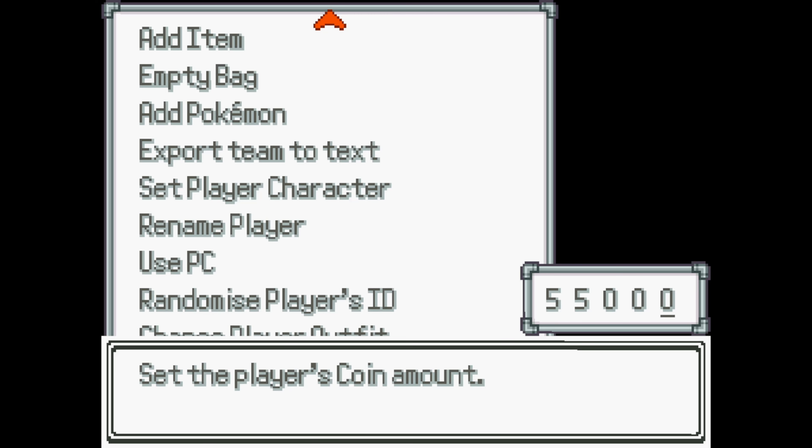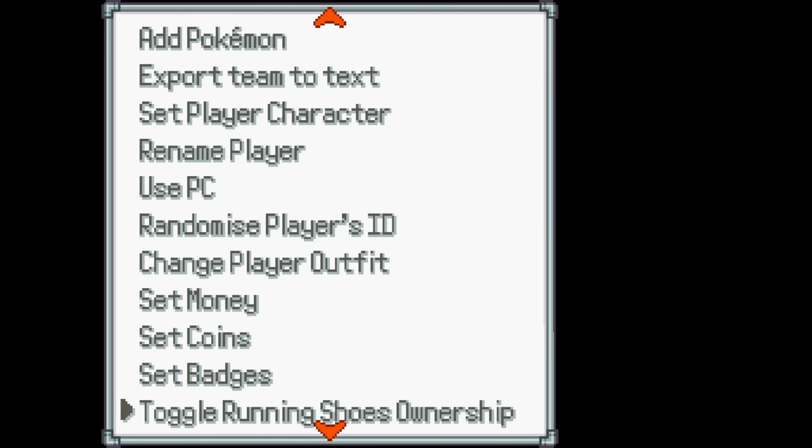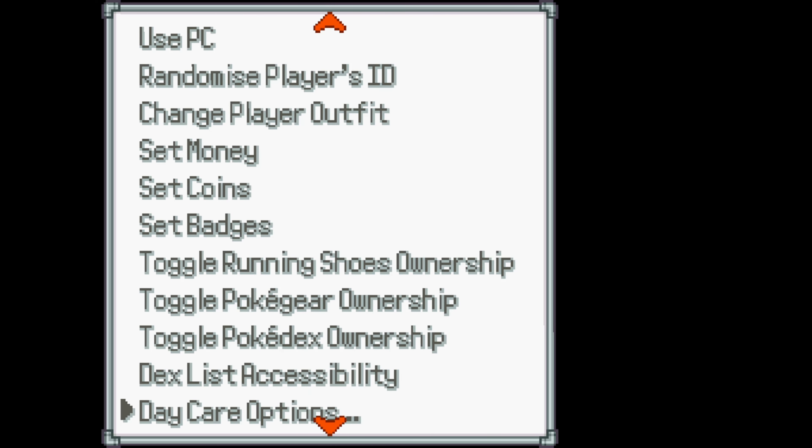I'm not going to go over the change player outfit. Right here you can set whatever amount of money you want. However, I'm not going to take advantage of that. By the way, just because I have $166,000, I did not use this cheat code at all — I recently just found out about this. This is my current amount from regrinding. Next up we have set coins, which I will be taking advantage of. However, I'm not going to go back and forth to get money and go all the way back to the casino doing the same thing over and over just to get 5,500 coins — especially if you're after 3 certain Pokemon from a future casino that I personally want. Set badges — basically you just add all the badges, that's all that is.